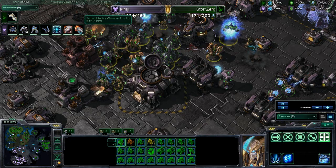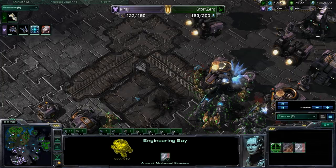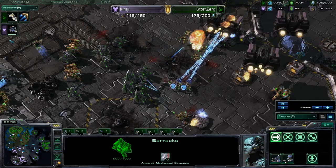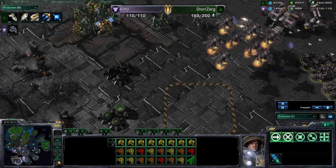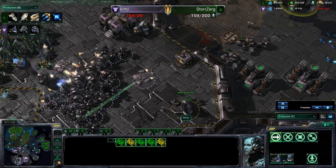Taking out all the tech buildings, all the production buildings. Is he going to get 3-3? Yeah, he got 3-3. I don't even know if he's going to get it out of their mind. Carriers with Graviton Catapult as well as Air Weapons 1 coming out — at this point it's just a slaughterfest. He just lost his entire main and most of his production facilities.